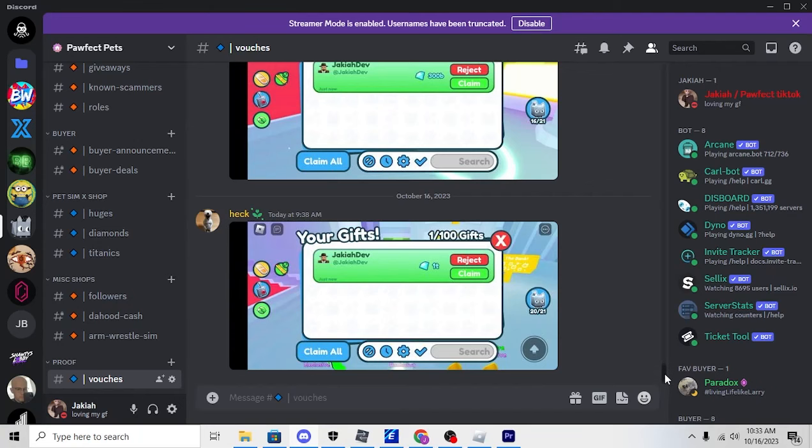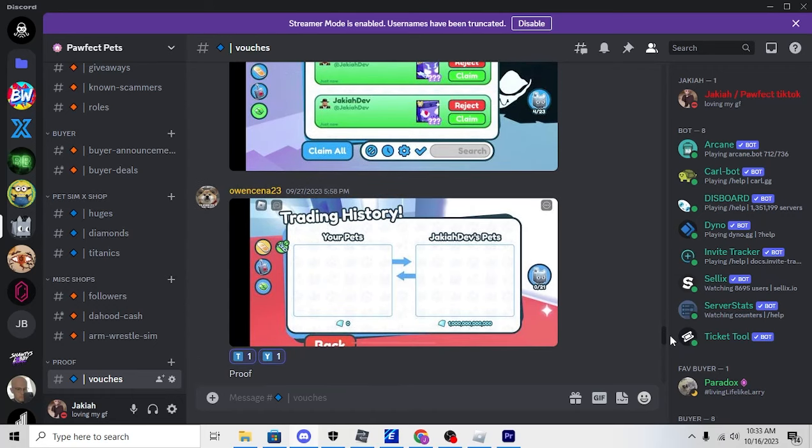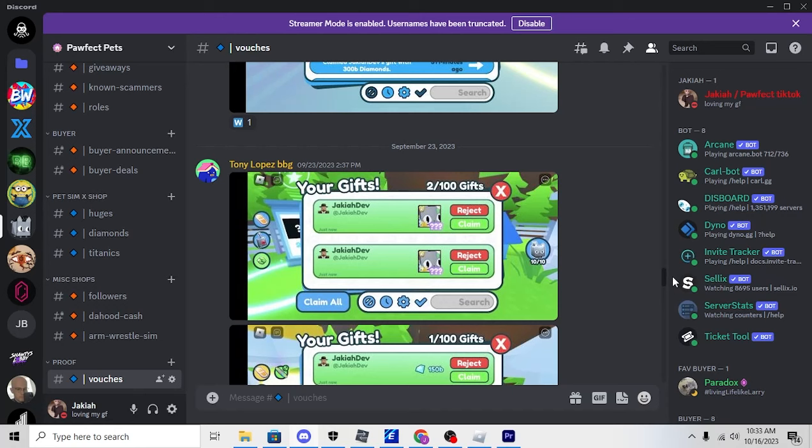Before this video starts, if you guys are interested in cheap Pet Simulator X huges and gems, you can find this Discord server in the second link of the description. It has over 100 vouchers and it's very reputable. Very cheap prices. Now on to the video.